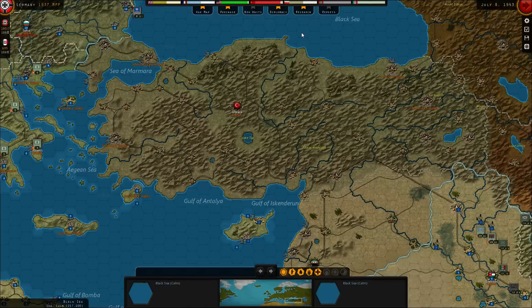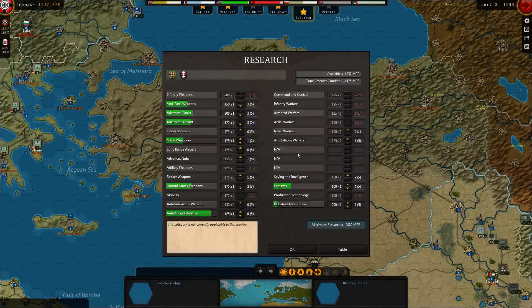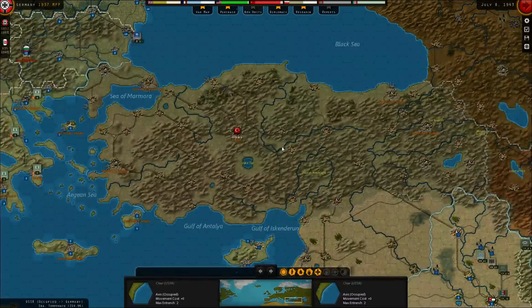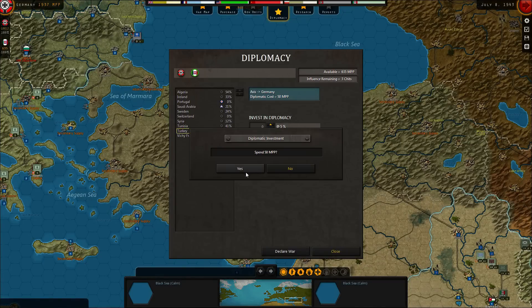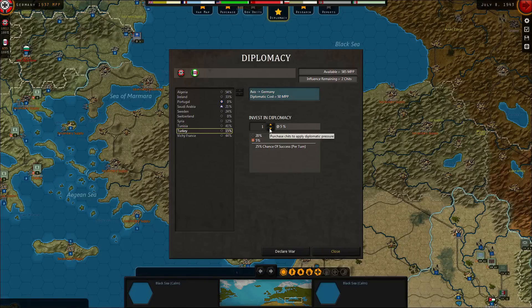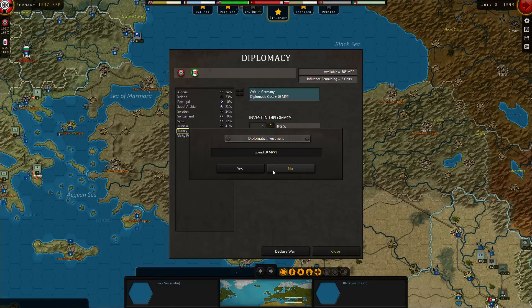Turkey — speaking of Turkey, going to the diplomatic screen: we now have three chits that we can spend on Turkey, bringing the percentage up to 20. I wonder if we can use the Italians as well — no, they've got a separate one. I think I just wasted 50 points there.